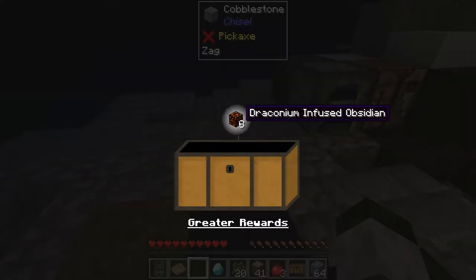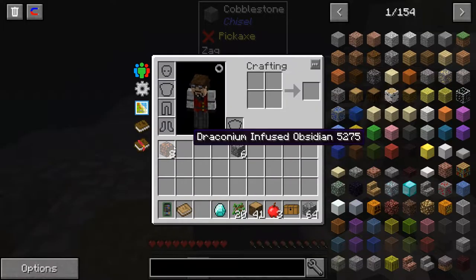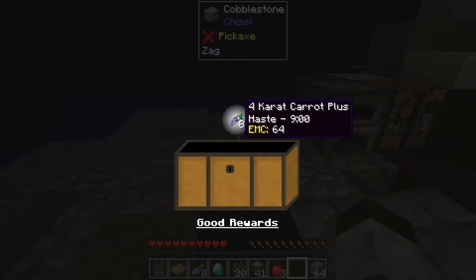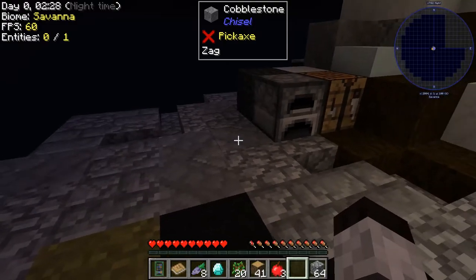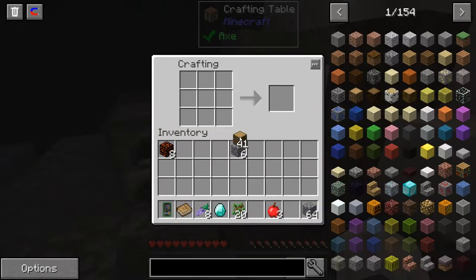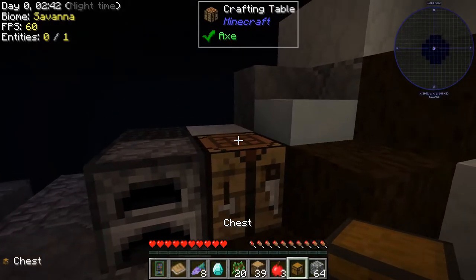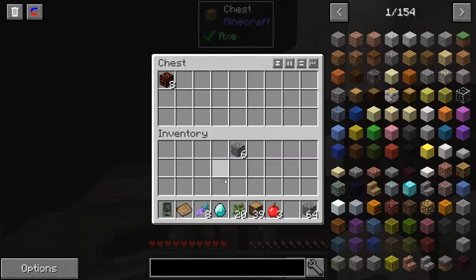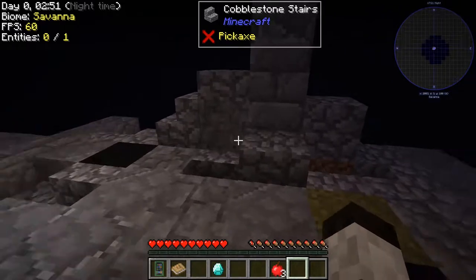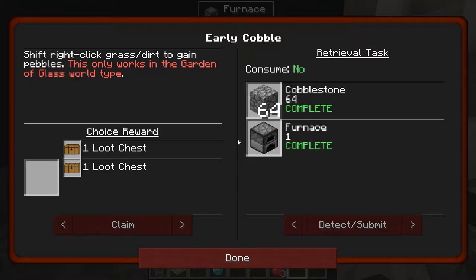Let's see what's in the loot chests. From the starting materials reward we got draconium infused obsidian — excellent, that goes right into my inventory. The other loot chest gave four Carat Plus, which looks like it gives haste — cool sounding. Now I want to make a regular chest to start storing some of this stuff, and I'll put it right on top of the crafting table.